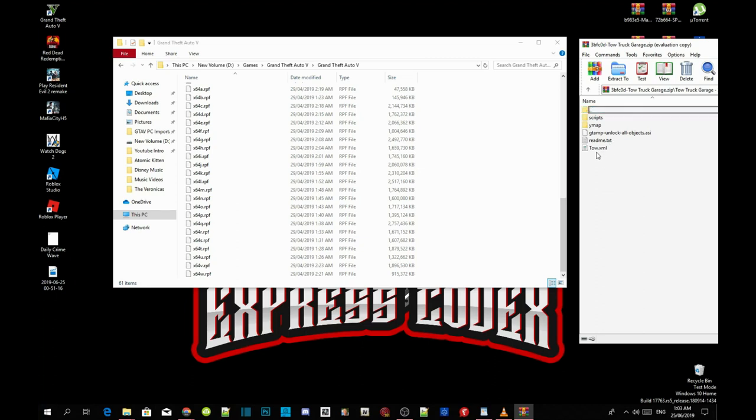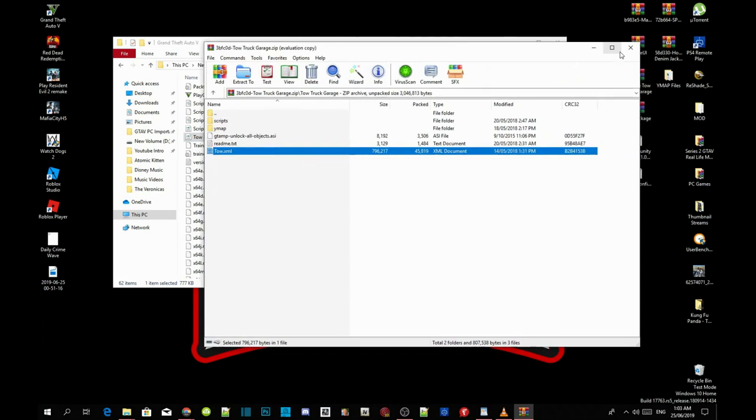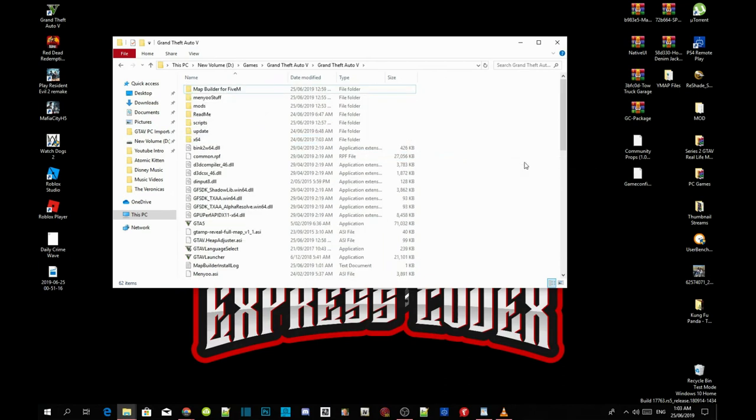Inside the folder there will be a tow.xml file. All you need to do is click on your tow.xml file and drag it into your GTA V main folder — that's how you install a map mod for Map Editor. Now exit out of the extract folder, right-click and refresh your game folder, then exit out of your game folder.